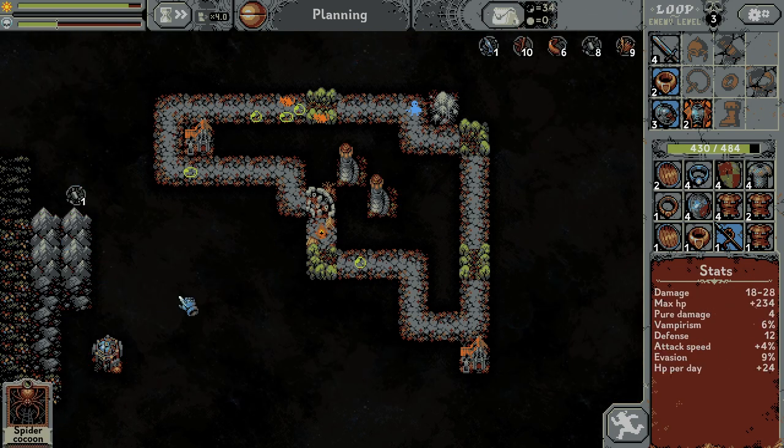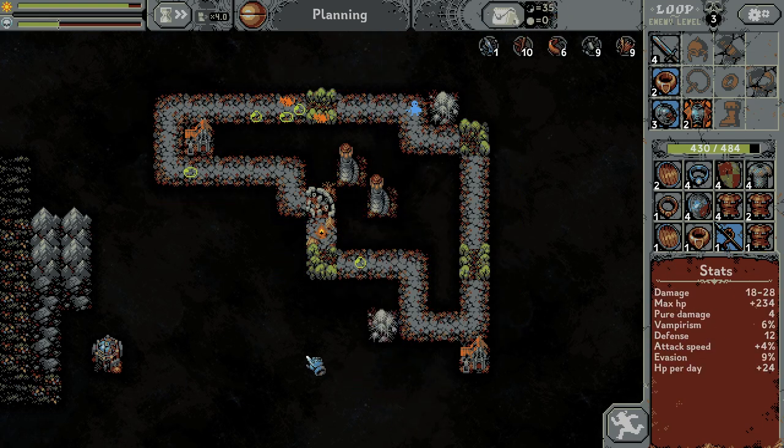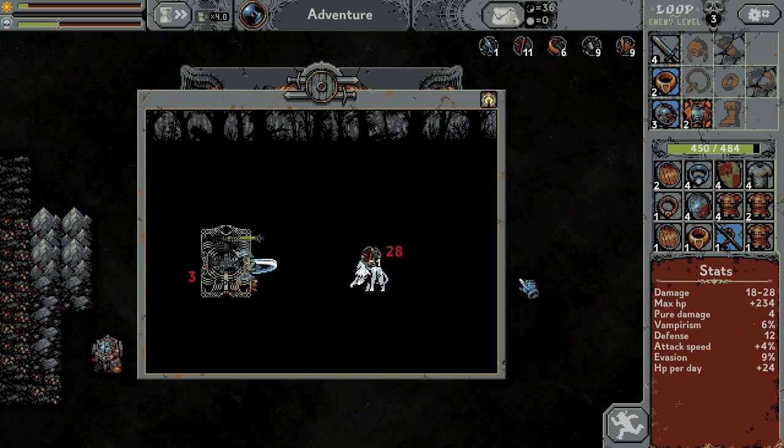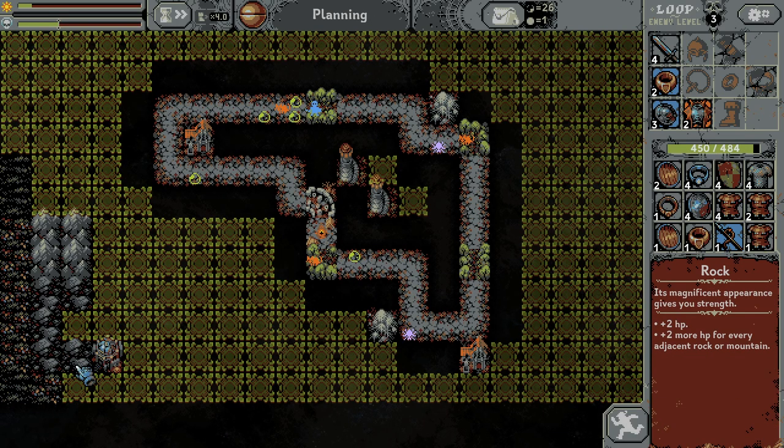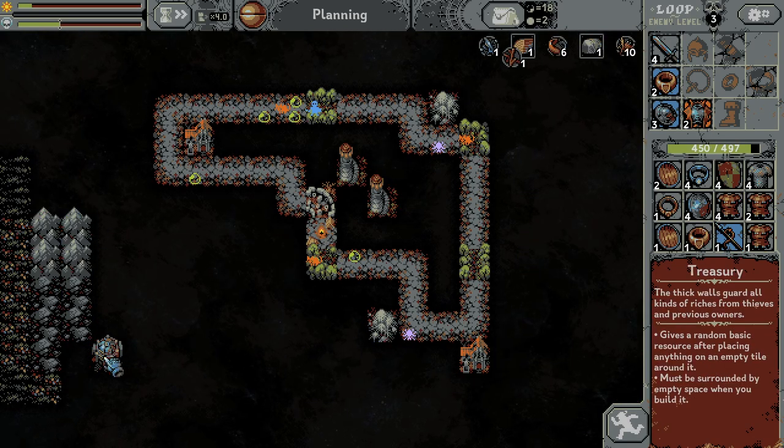Mountain — so let's build the mountain. The spider thing — so let's build it here. The rat wolf — let's kill the dude. A rock — got the rock, so let's place it here. And it's also working for the treasury.